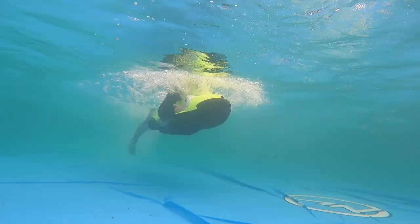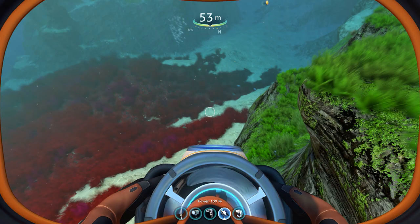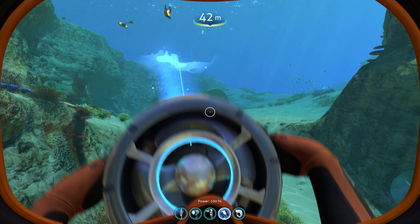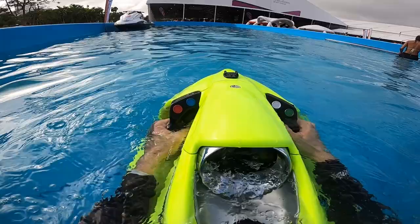I recently tested a Seabob and it is very fast like the Sea Glide in Subnautica, and it also has very good battery life. The main difference on the Subnautica Sea Glide is the holographic sonar mapping feature. The Seabob only has a very basic dash display which shows speed and battery level. But overall, I think the Subnautica Sea Glide is very realistic.